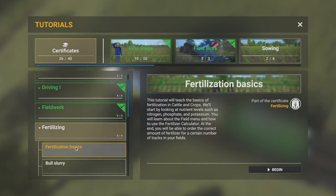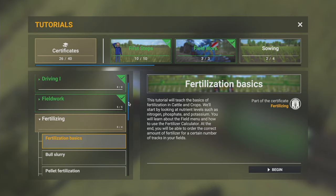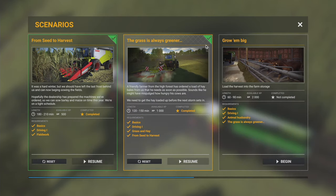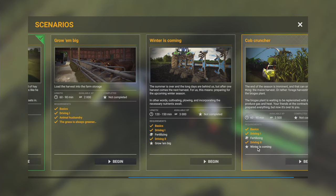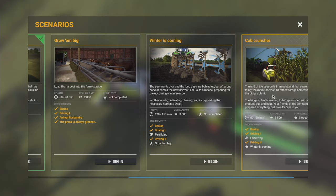So I need to complete this - if I click here it should take me over to the tutorials. I need the Fertilizing certificate - I need to complete these four tutorials to get the Fertilizing certificate. Then I'll be able to come back to the scenario, do Winter is Coming, and those will be unlocked. Then all I have left is to do the Cob Cruncher scenario. Clear as mud.